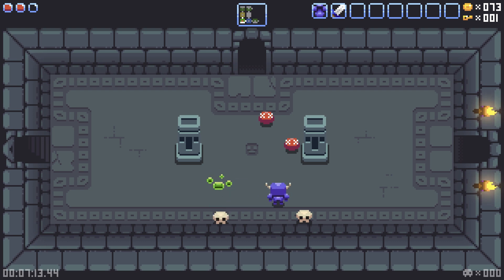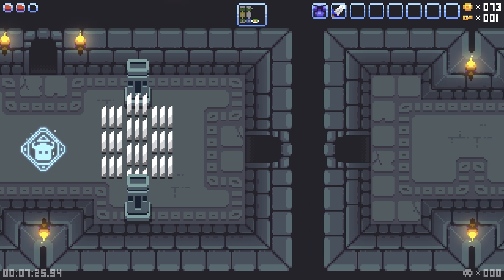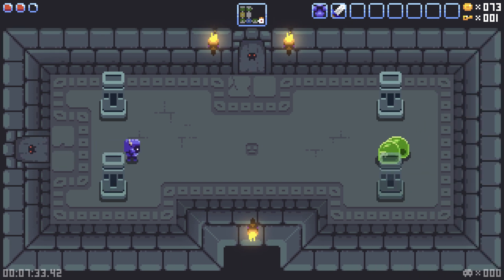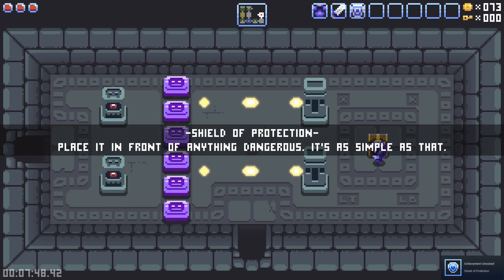Also, we can actually revive enemies by walking in and out of a floor — that'll be good for money farming. I'm not sure if we really need to, but still. Let's see — so that's the way we came from, I think. Okay, we have a key for that door. It looks like a good idea. Oh, that's the face — or maybe that face is always there.